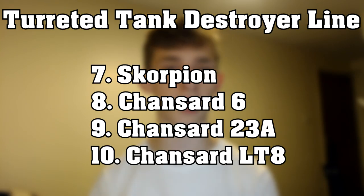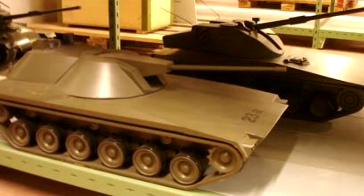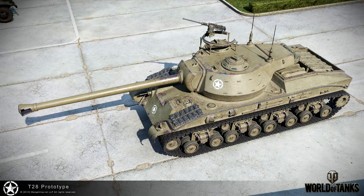The tank destroyers also get a sub-branch which is turreted. Branching from the tier 6, there are four lightly armoured and turreted tank destroyers. The top tiers have limited traverse on their turret, similar to the T28 Prototype and the T110E4, but are slower and have better protection than those tanks.